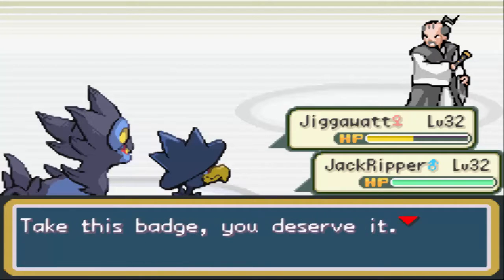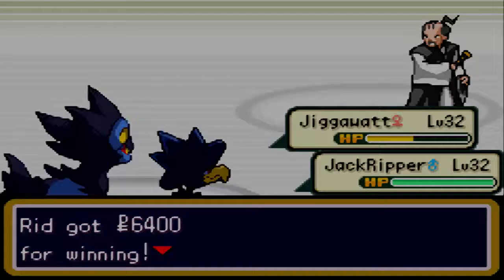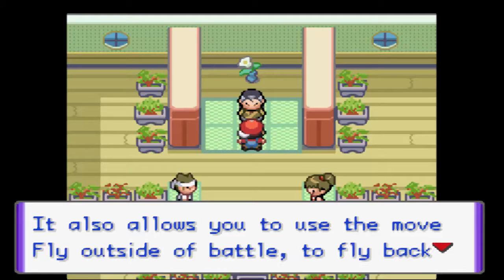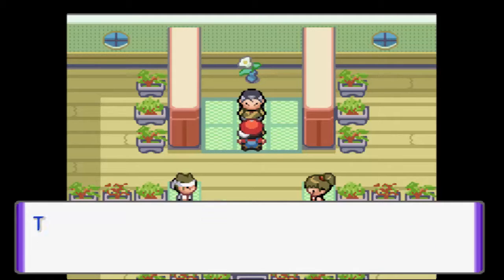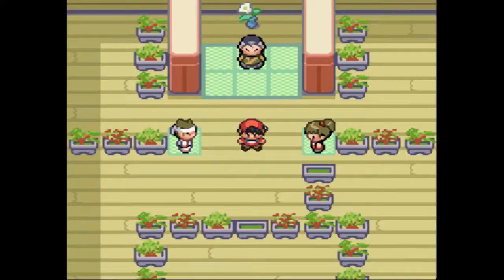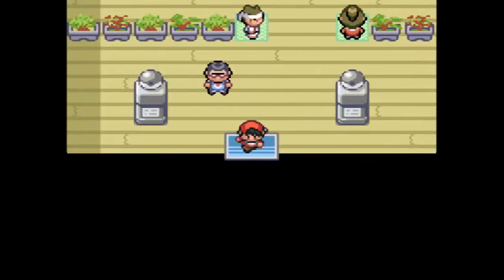The gym leader says: 'Your battling skills are truly impressive. Take this badge, you deserve it.' And I received the Katana Badge! The Katana Badge makes your Pokemon faster, and it also allows you to use the move Fly outside of battle to fly back to places you've been before. So we can now use Fly whenever we get that HM. And we've got Drain Punch as a reward, which is a pretty awesome attack, but I don't think anybody in our team can learn it.